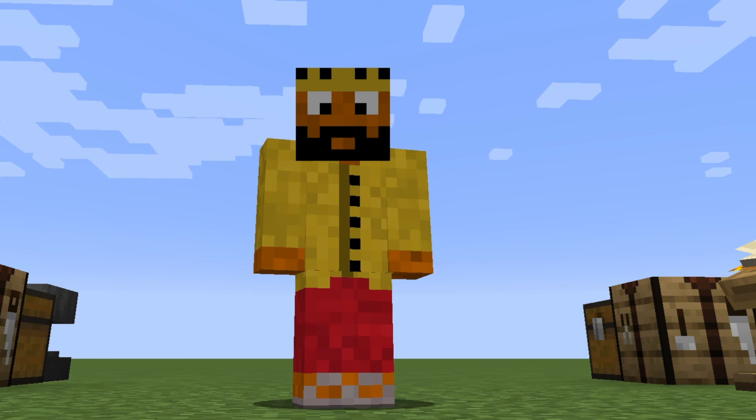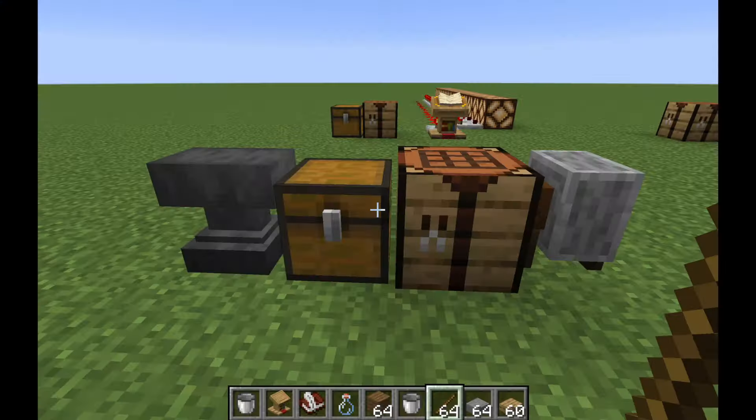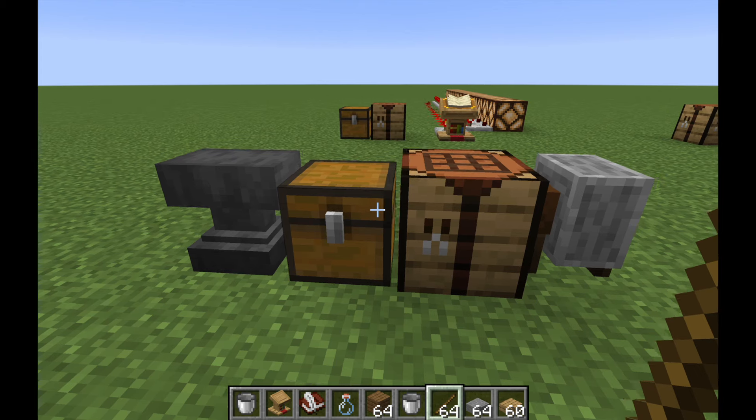Hey YouTube, this is Raj and today I'm going to be talking about the grindstone — what it exactly does and how useful it is. So the grindstone in Minecraft is actually one of the more useful job site blocks. It was added in the 1.14 update and it is the job site block for the weaponsmith, which is a valuable villager.